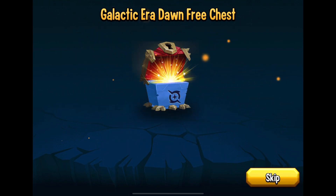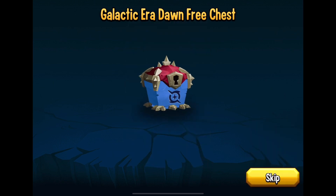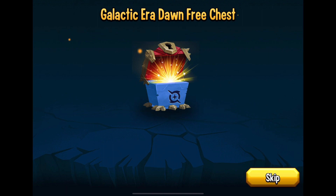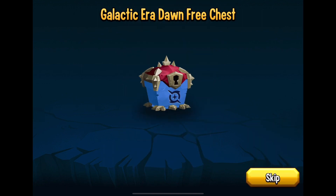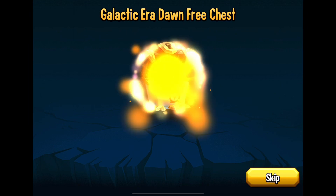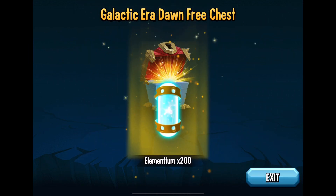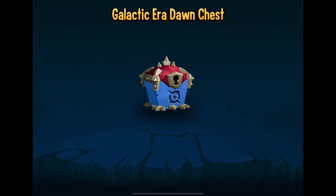So the first one — nothing great, but the vault key, I like that one. Next up — nothing special. Another vault key, very good. Nice — 200 of the elementum, that's pretty good.